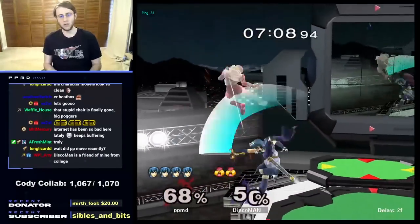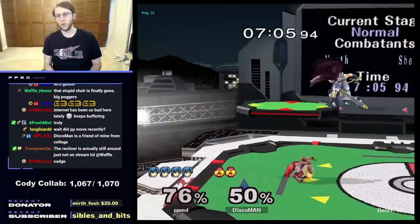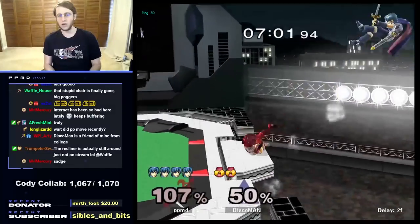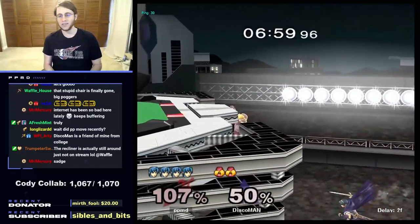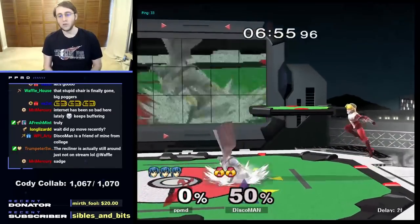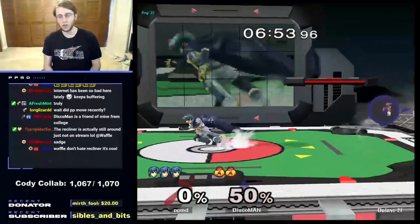Sheik is kind of weird to edgeguard. There's our first grab — as you can see, it's a good follow-up, good damage, and able to lead to a lot for Sheik. I did not sweet spot well, and that's going to lead to me getting killed. I could have attacked that down smash as well. So that goes to show you the power of Sheik's grab — we were calling that out in the beginning.